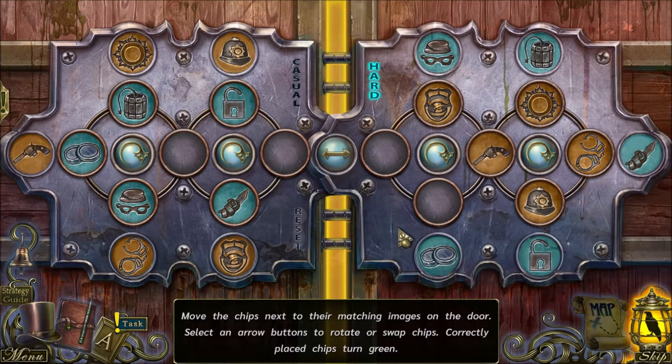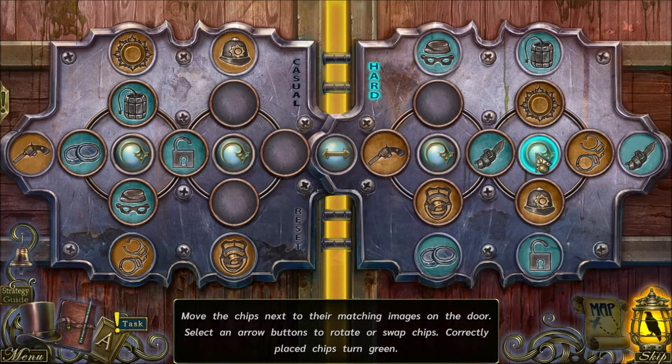In order to get into the police station we need to solve this puzzle. You want to get all the pieces into the outlines - so for example the knife needs to go on the far right. I'll just rotate the pieces until the knife is in the far right, and there we go. Okay, so we need dynamite above the knife.